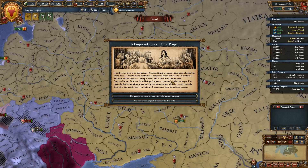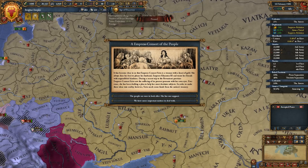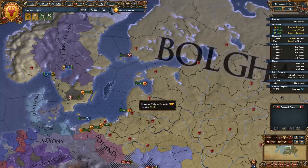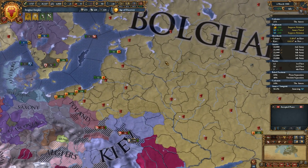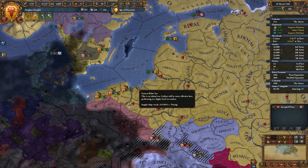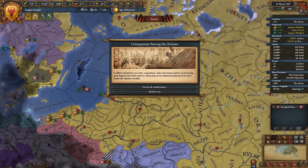During a recent trip to the Roviami province, Empress Consort Siren saw the suffering of the poorest peasants with her own eyes. She's been drafting a plan to help her most desperate subjects, but she needs some funds — 155 ducats and 15 admin power. We have more important matters to deal with, so we'll gain the legitimacy instead. I would like to spend more money to build the fleet back up, but I want to embrace Renaissance.